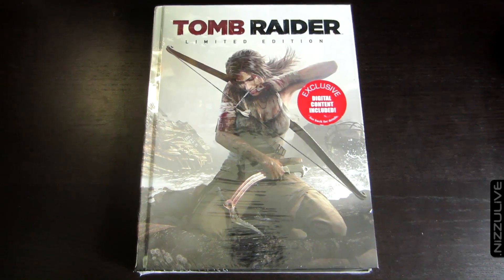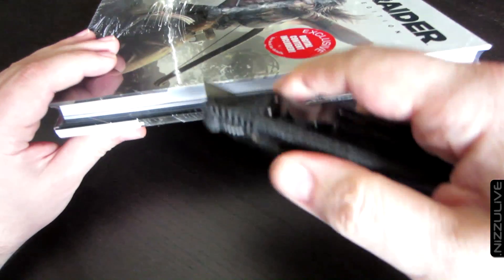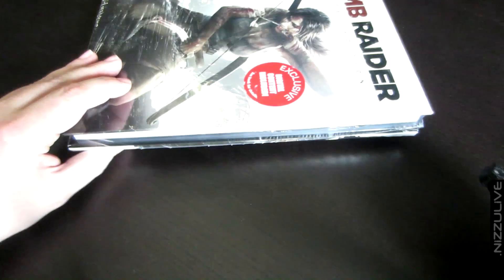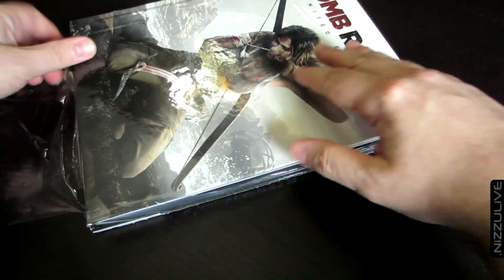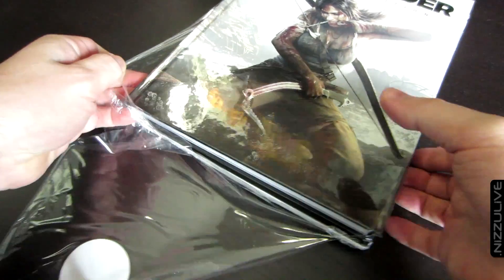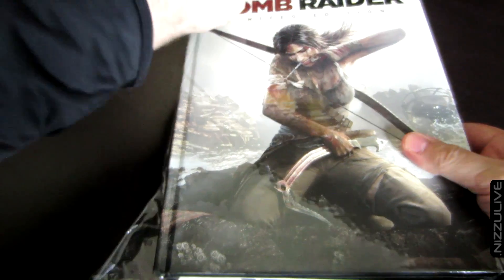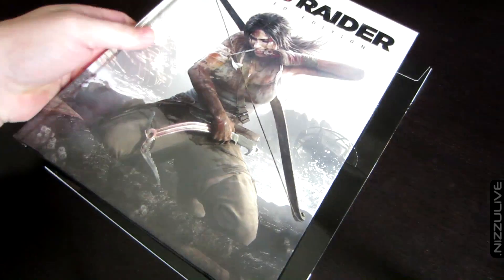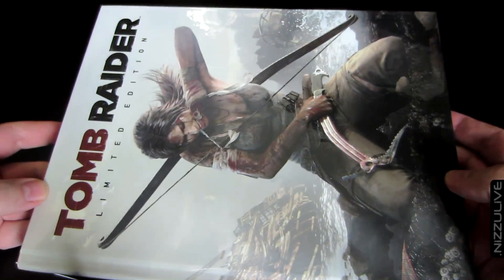It comes with some exclusive DLC that you can only get with this game guide, which I'll show you in a minute. The other awesome thing is that it comes with Lara's amulet - it's a painted metal replica. So what you have here in the package is the book itself, and then a little cardboard box with some styrofoam that holds the amulet, and it explains all of the features on the back side.